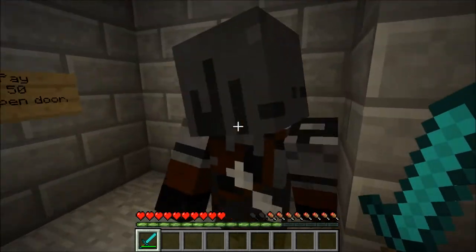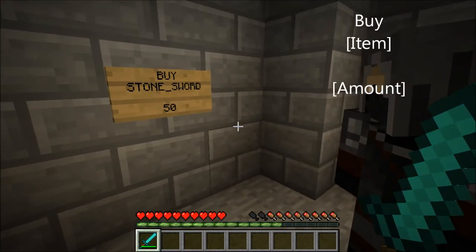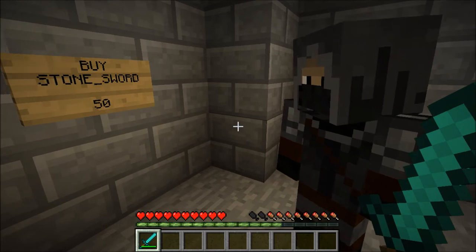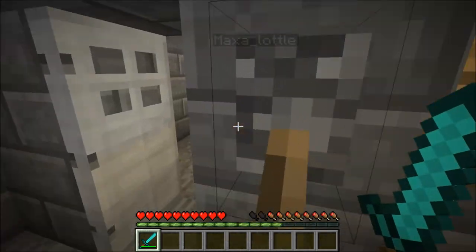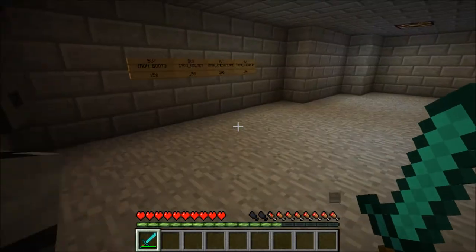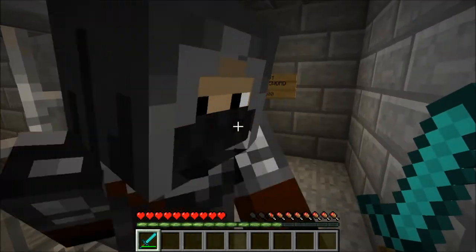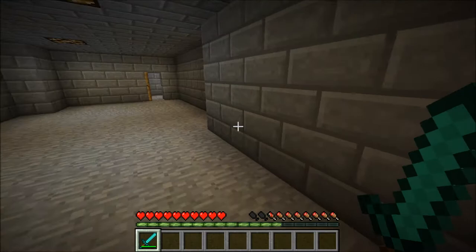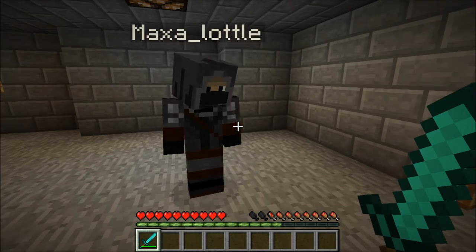For the shop signs, the keyword is 'buy' — that goes at the top. On the next two lines you put, for instance, 'stone underscore sword.' You put an underscore if it's two words, or if they don't fit on one line you can split it across two lines. There is a list on the forum post that shows all the accepted codes — we'll put that in the description.